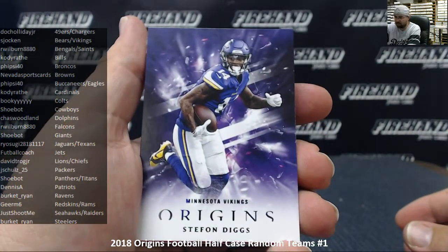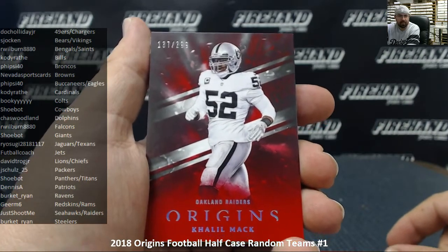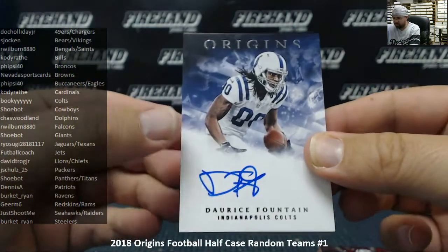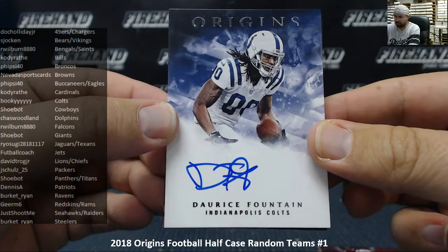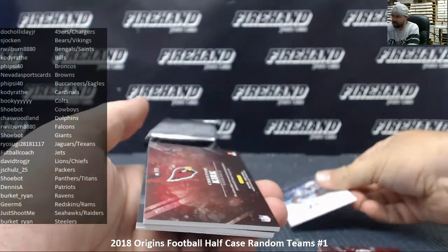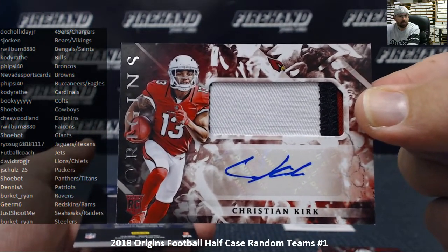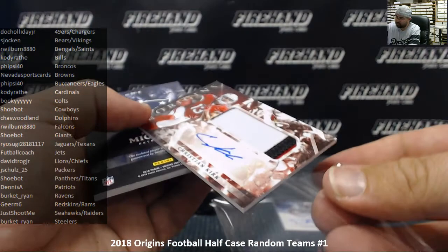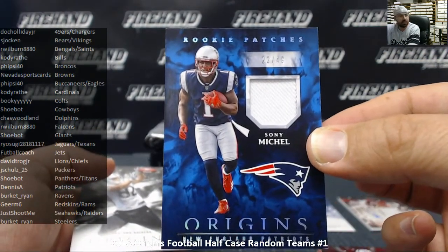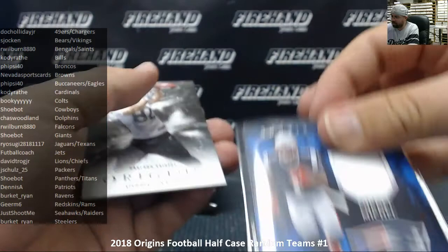First up, got a base card of Stefon Diggs from the Minnesota Vikings. An orange parallel numbered to 175 with Devonta Freeman. A red parallel numbered to 299 with Khalil Mack. A rookie autograph of Darice Fountain for the Indianapolis Colts — it's the hard-sign version. The Colts going to Bookie. Behind that, a Christian Kirk rookie patch autograph for the Arizona Cardinals — base version, non-numbered, nice three-color patch. Cardinals going to Cody Rath. Also a rookie patch of Sonny Michael for the New England Patriots, number 22 of 49, blue version — Patriots going to Dennis A. And a base card of Jordy Nelson for the Raiders.